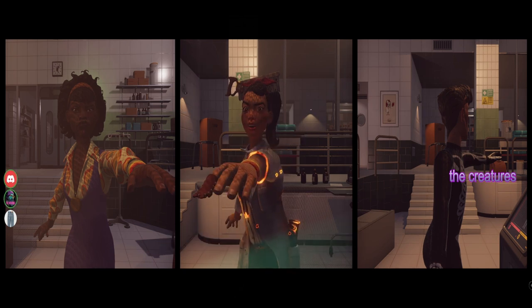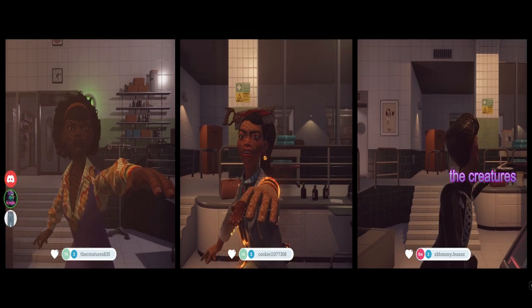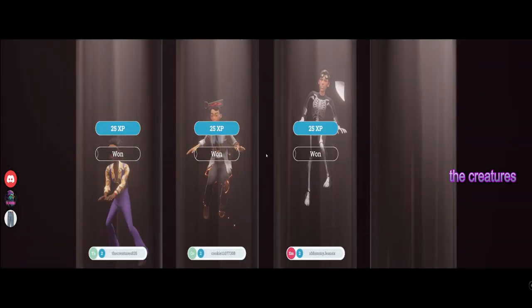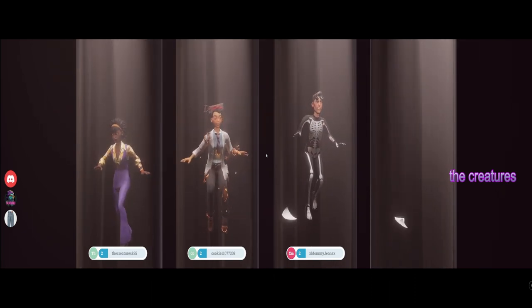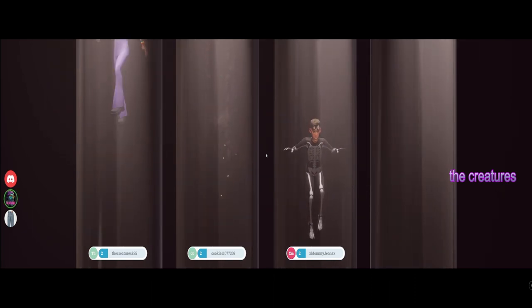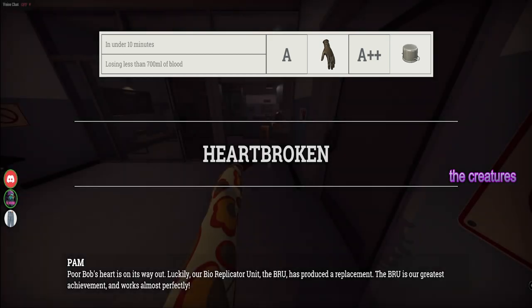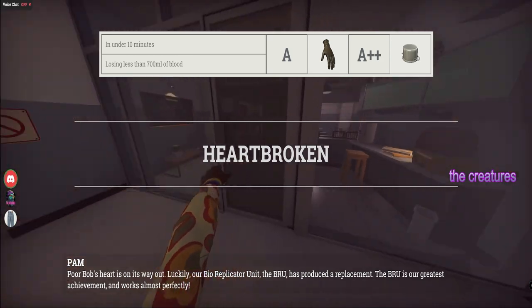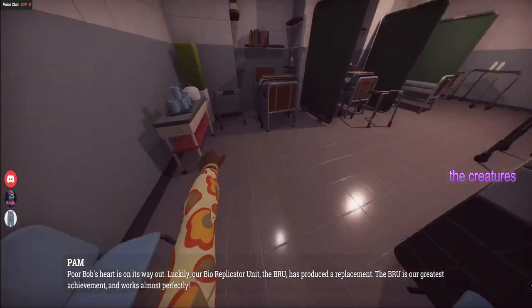Hit A, Lulu. We all have to acknowledge it, Marcus. That's what it is. That's harder than it looked. Okay, so basically what needs to be done is one of us has to be in the body — not all of us. The Brew has produced a replacement — the Brew is our greatest achievement and works almost perfectly.